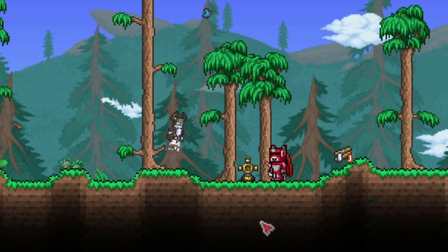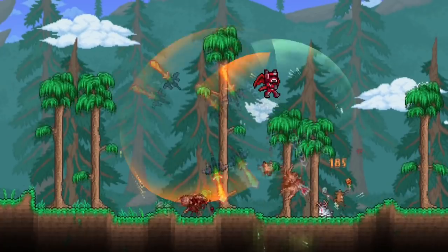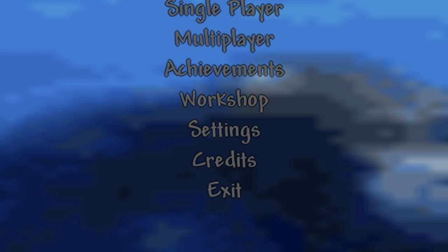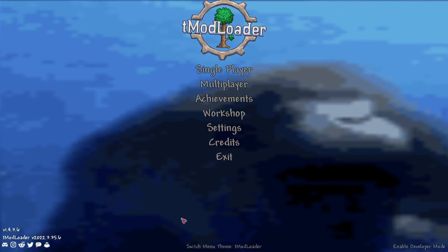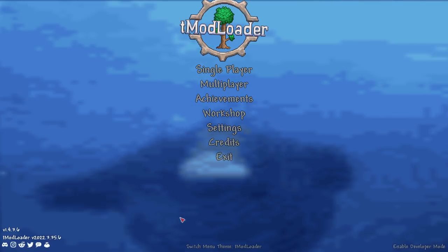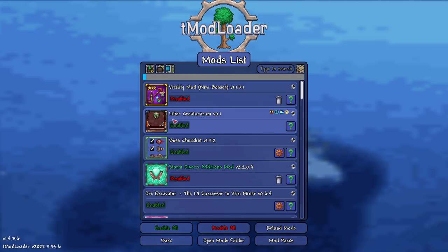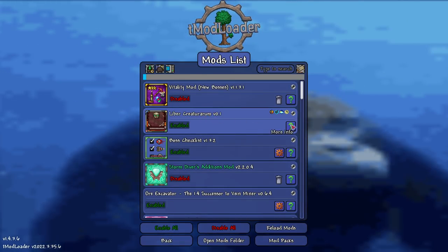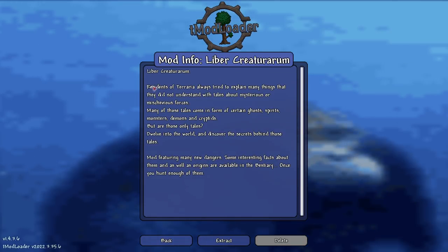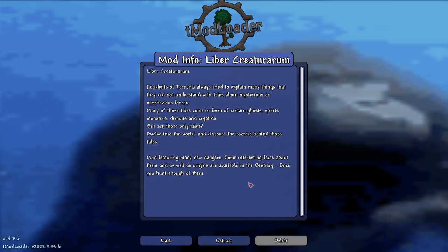Welcome back to another Terraria video. We're here on tModLoader 1.4 alpha stable version, checking out a mod - Liber Creaturae, or however you say it. I probably butchered it. This is a cool little mod that adds in a bunch of new enemies.